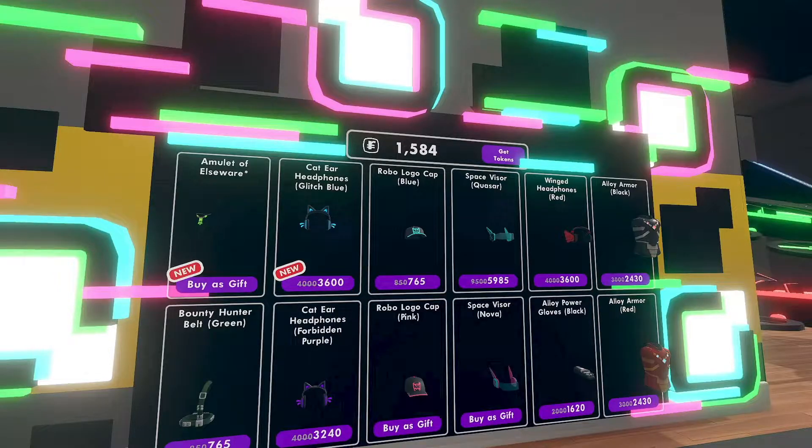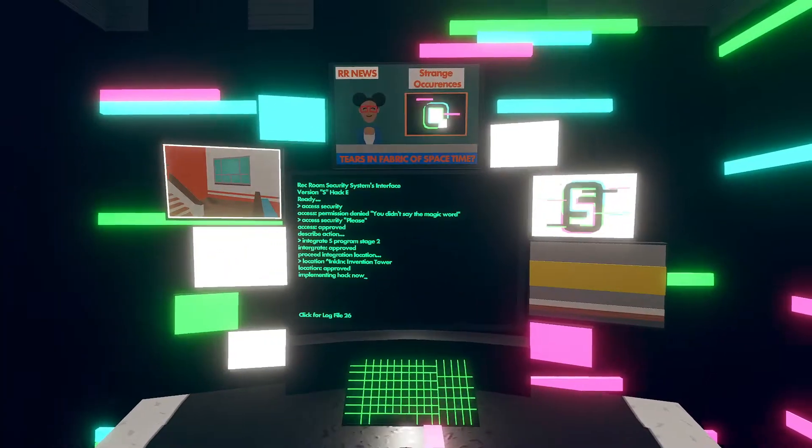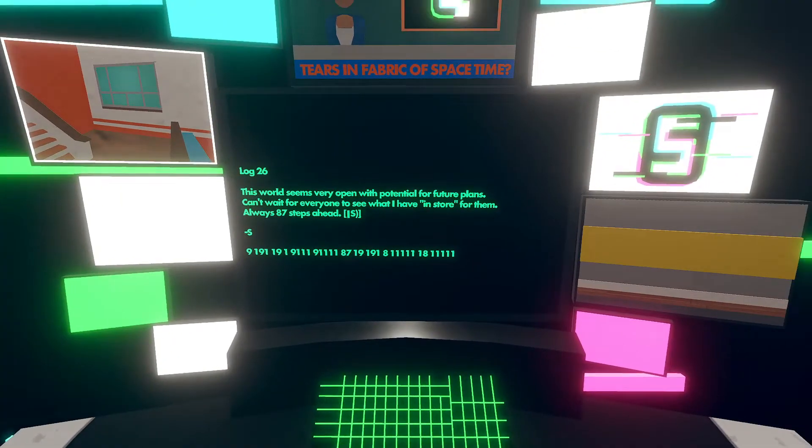And I bought it. But, to make it not a complete waste of tokens, the amulet of Elsewhere, as it's called, opens up a secret room right next to the store, which has a computer that goes on about a whole bunch of lore stuff with a character we've seen in the past called S.